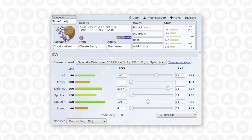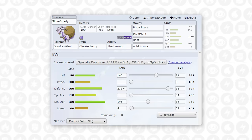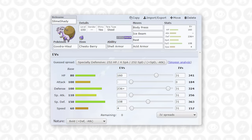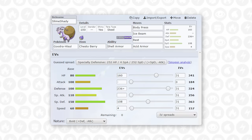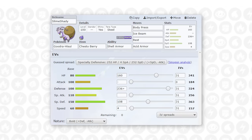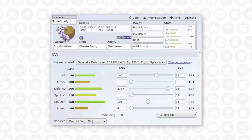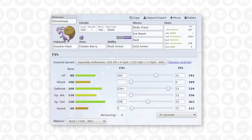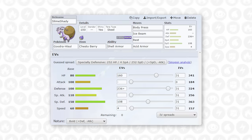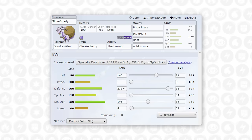In the third slot we have Hisuian Goodra. This thing is going to be an absolute monster of a tank. It has Shell Armor so it can't be crit, and working with Acid Armor is fantastic. If I can get up plus-two defense and then go for a Rest with the Chesto Berry, I can start to really whittle things down with Body Press. It's running fully defensive. With Body Press as my main coverage — barring Ice Beam for things like Landorus — I can definitely take an Earthquake after an Acid Armor. I can go one-for-one against Archaludon if it wants to set up against me, and the Chesto Berry after a Rest is kind of a dagger if I can get that going.